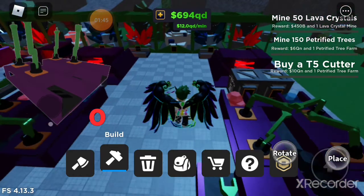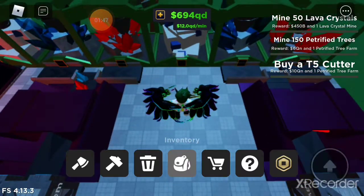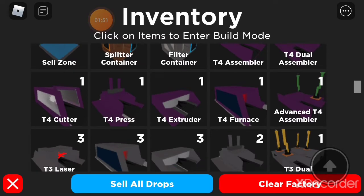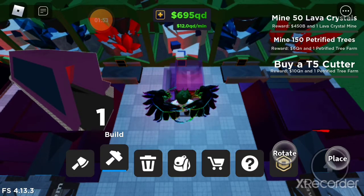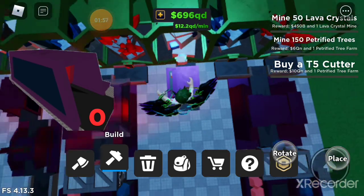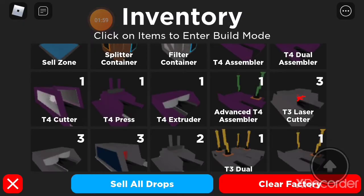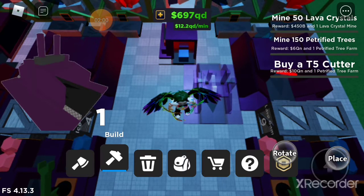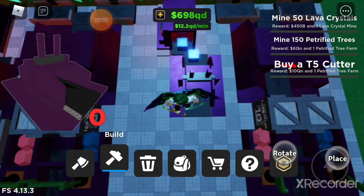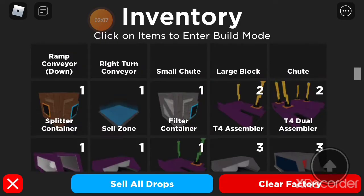Then you want to come over to our good buddy over here — tungsten. You want to grab a furnace, place it, try placing it diagonally from the spawn. Then get a press, place it diagonally like this again. And then you want to get a conveyor.